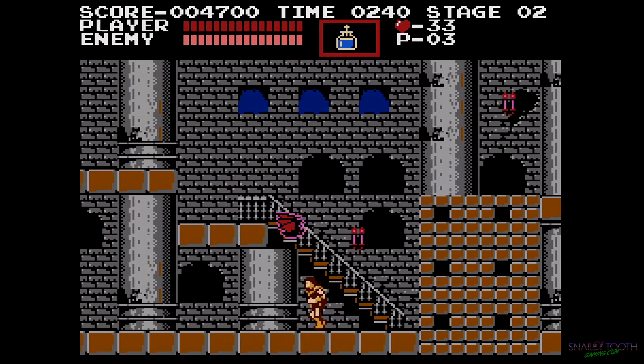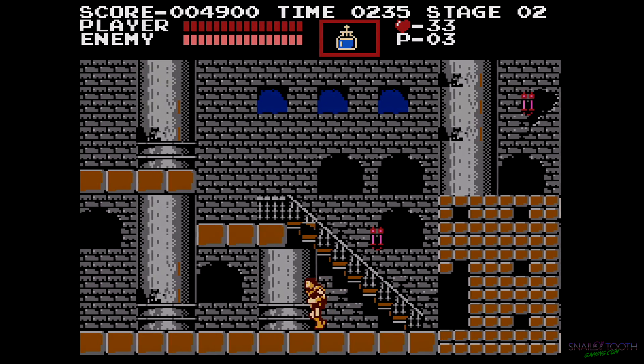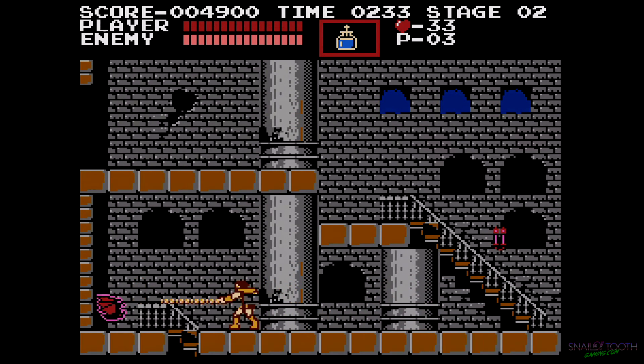Here's another bit of smart game design. If you come over here, here comes a bat, you hit it and then you find there's a pork chop in that wall. So you better be on the lookout for walls that might have pork chops in them.